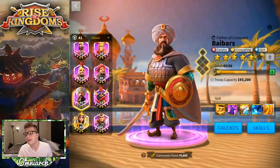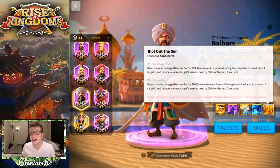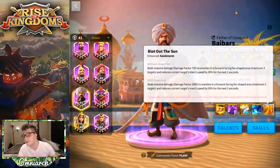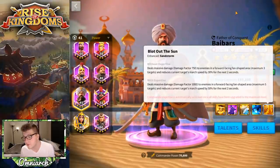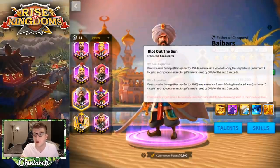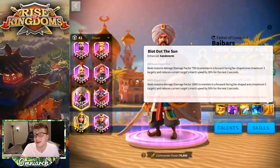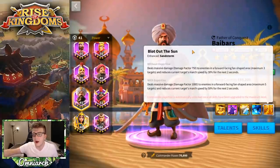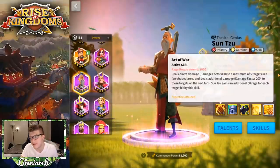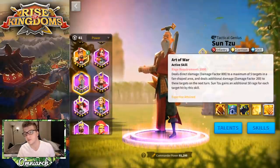His primary skill deals massive damage with a damage factor of 750 to enemies in a forward-facing fan-shaped area, with a maximum of three targets, and reduces their march speed by 30% for two seconds. When you expertise him, that changes to a 1000 damage factor per target, you can hit up to five of them, and it reduces march speed by 50%, which is really, really good. This skill is what makes Baybars so good — his AoE is crazy. It's a 1000 damage factor, which is actually better than Sun Tzu's AoE. Technically they're the same because Sun Tzu does 800 and then 200 on the next turn, but Baybars deals it all in one chunk.